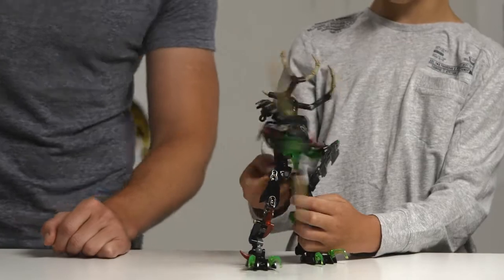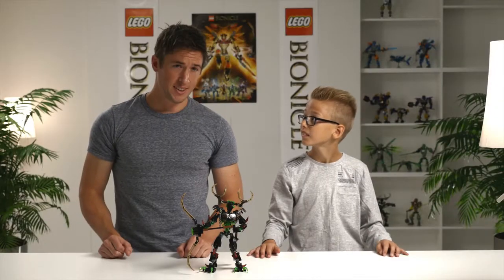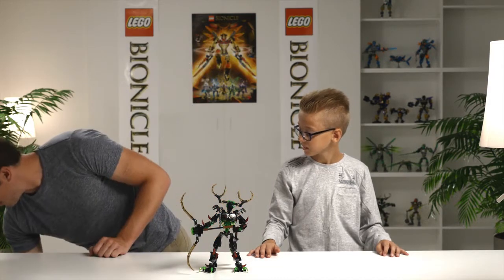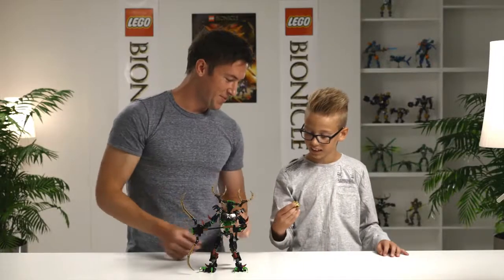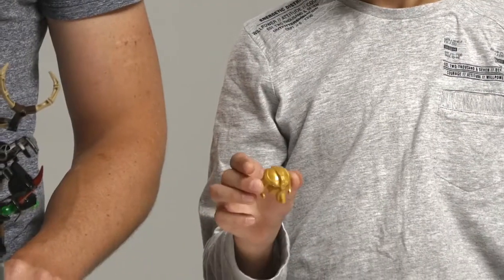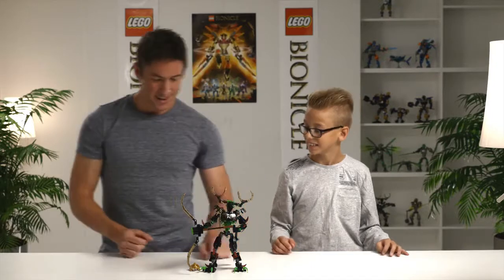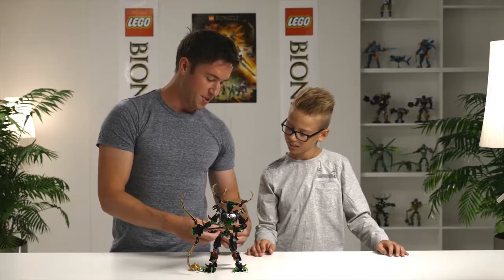That looks really easy to do. Let's put some in the back. And there's something else that the hunter is actually after, what he's hunting for — the mask of control. Look at this thing. It's nice. It's a super powerful mask, and we would put it on the hunter, but we don't know what's gonna happen if he does. So he's not going to put it on, but what we are going to see is his minions, the trapsters.